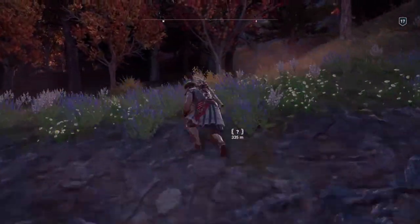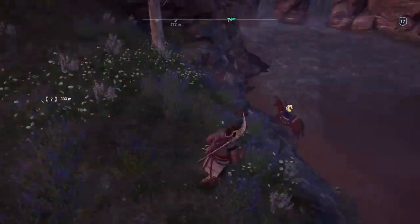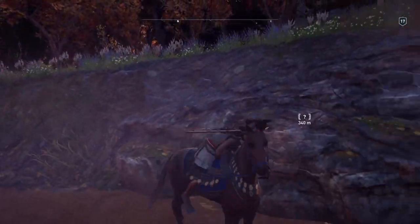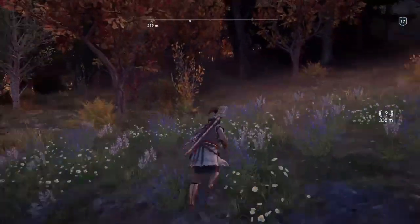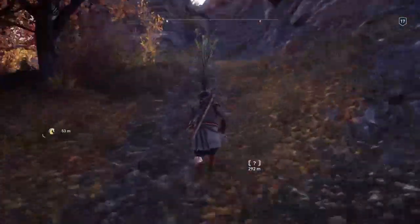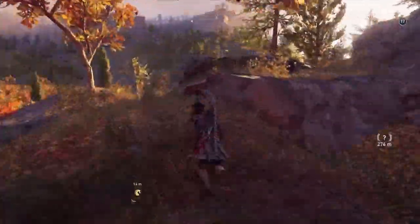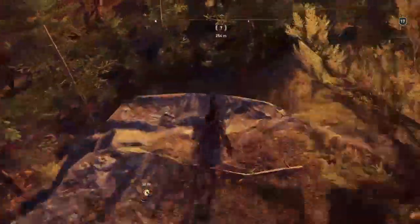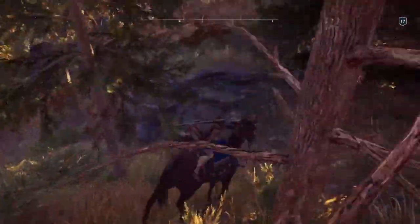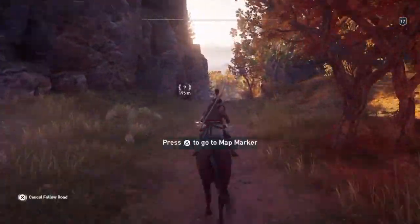I had trouble getting my horse because I tried to call him and he got stuck down the bottom there. It was a crazy time. Run further away and then call the horse — that's what we'll do. Climb up, jump down, and then call the horse. And finally he comes. Now we can ride to it, and there's a road that'll take us where we want to go.